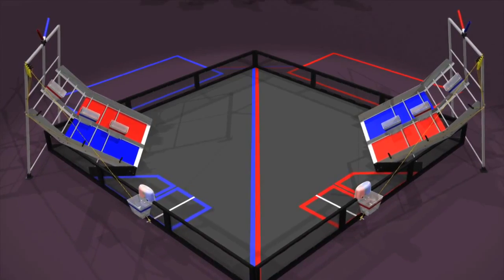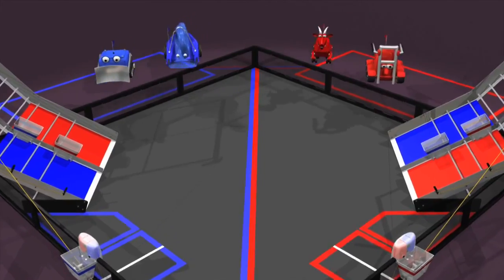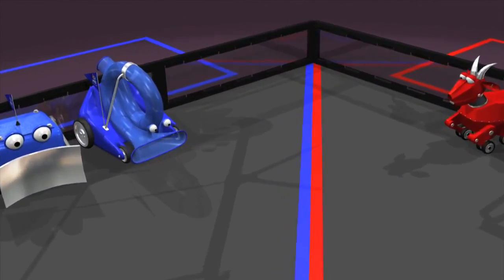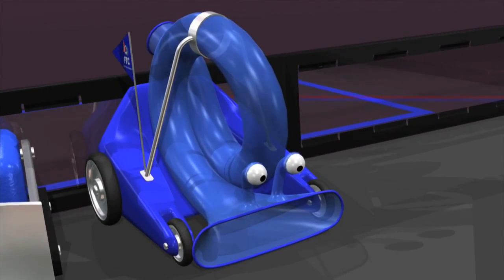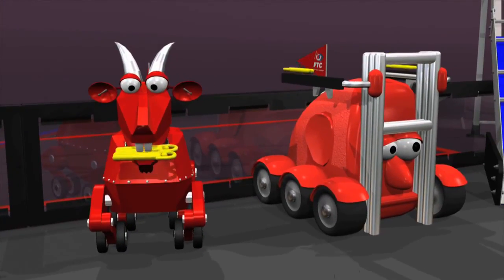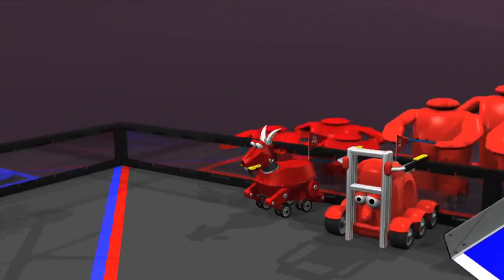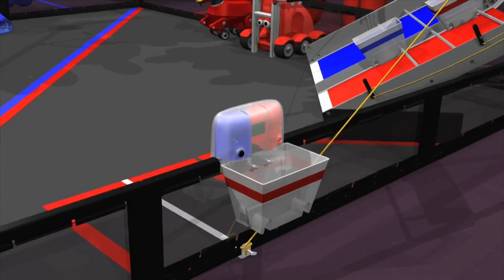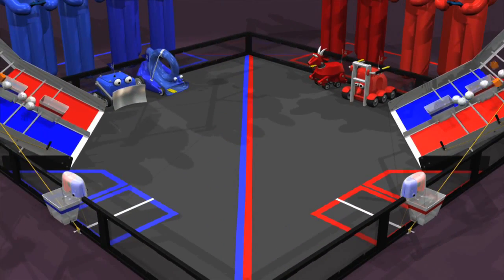The four robots are placed on the field in their respective alliance areas. They must touch the perimeter wall but cannot touch the mountain or another robot. Teams may preload up to two climbers onto each robot. Then the field personnel randomize the rescue beacon lights and disperse the 80 pieces of debris onto the field.